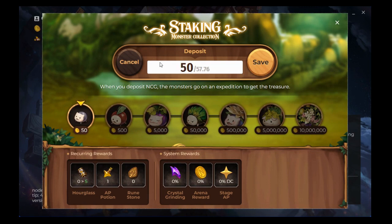I've only got the minimum 50, so I'm going to deposit that from the wallet built into the client. The staking amounts are fixed — after 50, the next tier is 500. By staking 50, I'll get five hourglasses and one AP token. One Nine Chronicles Gold token is currently worth about 12 cents, so 50 tokens is about 60 cents — not a lot financially, but the purpose is to earn in-game items.